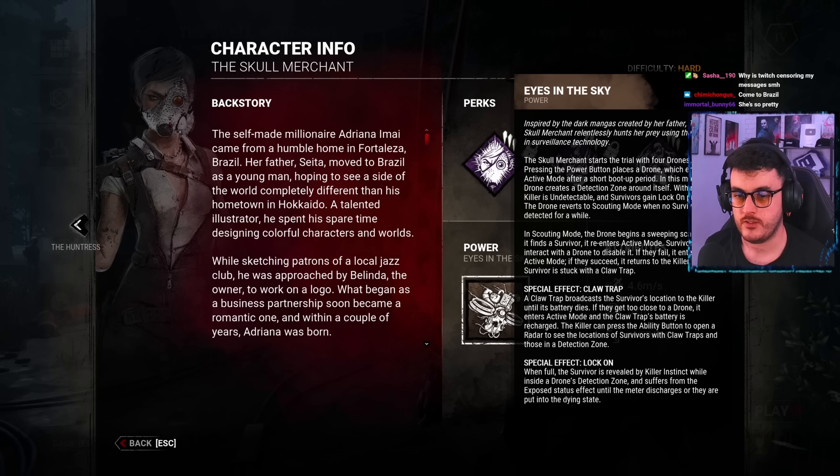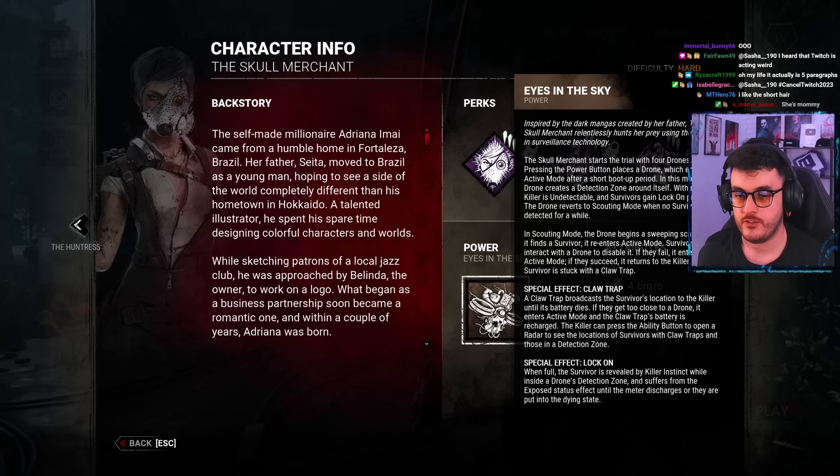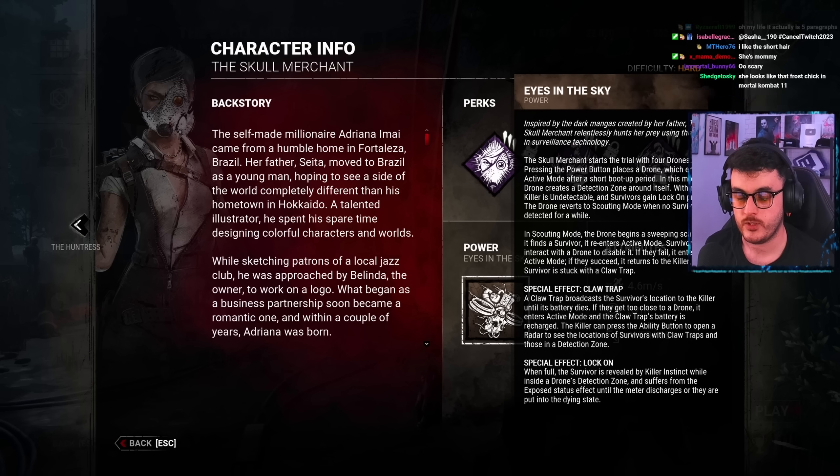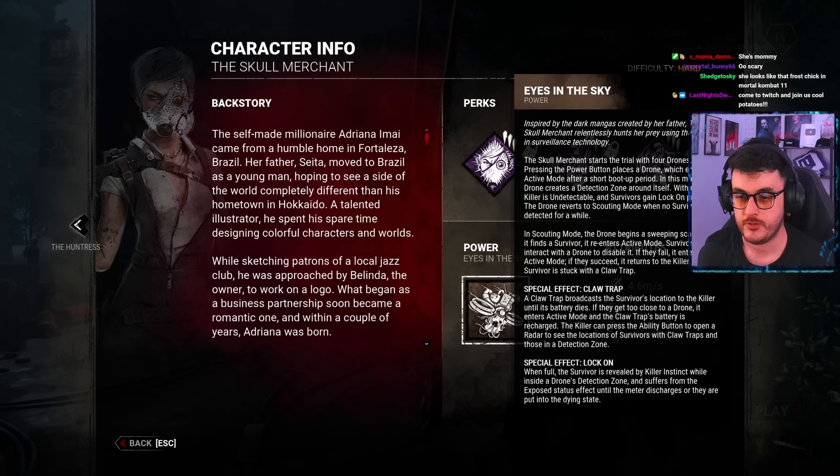Survivors can interact with the drone to disable it. If they fail, it enters active mode. If they succeed, it returns to the killer, but the survivor is stuck with a claw trap. A claw trap broadcasts the survivor's location to the killer until its battery dies. If they get too close to the drone, it enters active mode and the claw trap's battery is recharged. The killer can press the active ability button to open a radar to see the locations of survivors with claw traps and those in the detection zone.